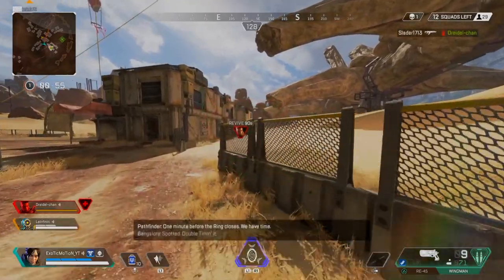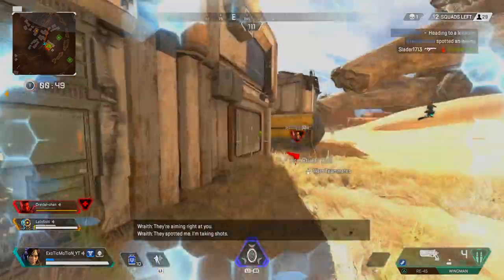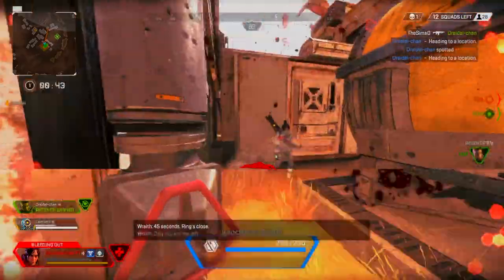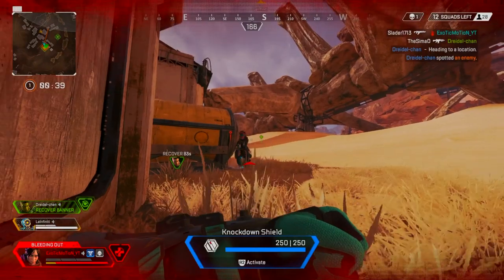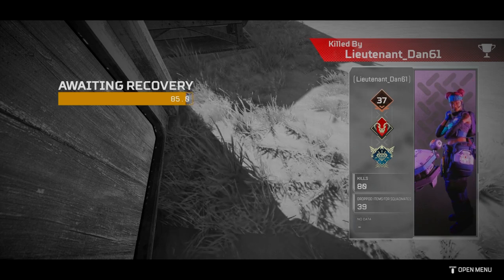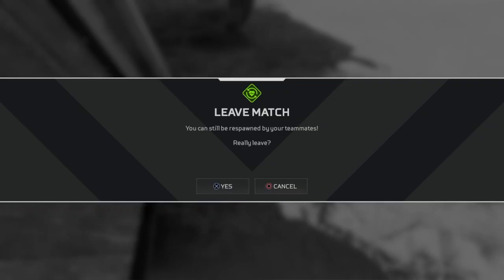My teammates are fighting so I'm going to go help — I'll use my invisibility ability to try to escape. That was a dead end and I got knocked. When you're knocked, all you can do is hold R2 to put up a shield. There's a lot to learn in this game and I'm trying to cover it all as we play. One important thing — don't leave the game when you get knocked like I just did.